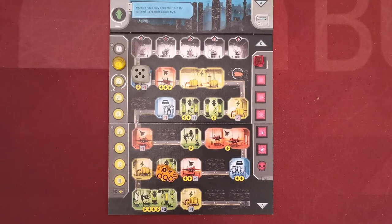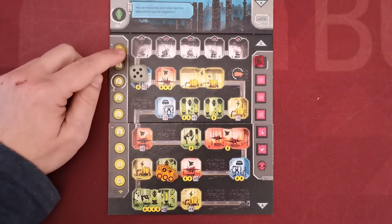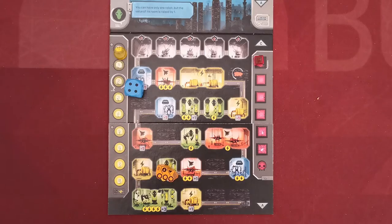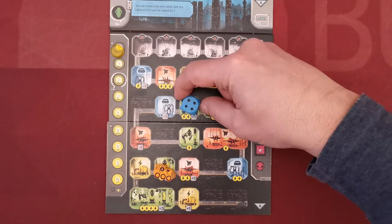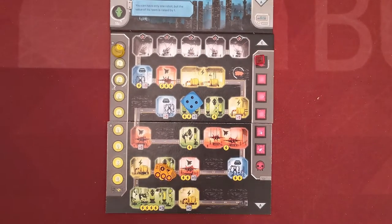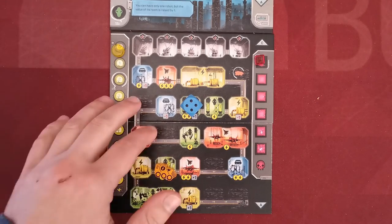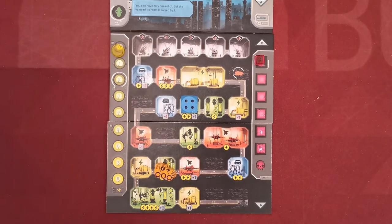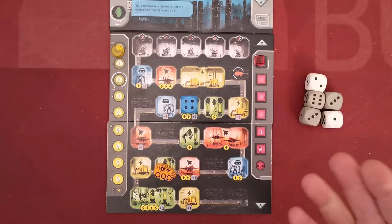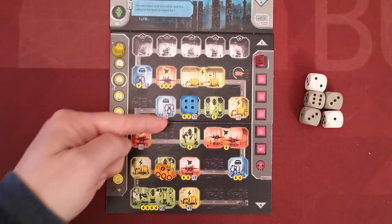Blue rooms generate a robot die equal to the value of the room — so here the player generates a four-value robot. The new robot is placed in any one room space of the excavated area, tilted to show it's exhausted. Exhausted means it cannot be used in the current phase, and this placement does not trigger enemy airship movement. At the end of the rooms phase, all robots are untilted and remain on the board to be used in the next round.